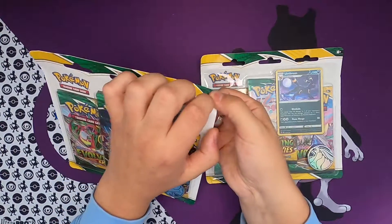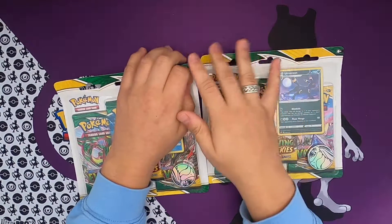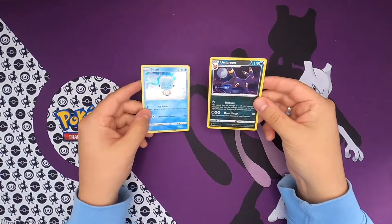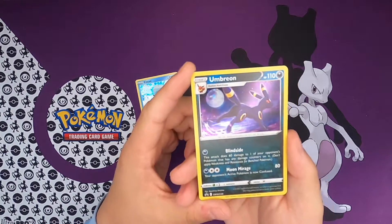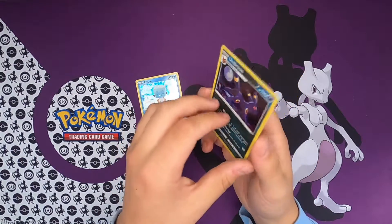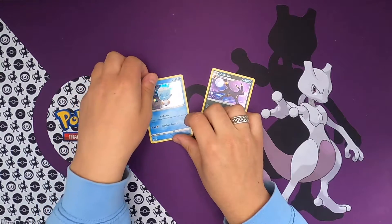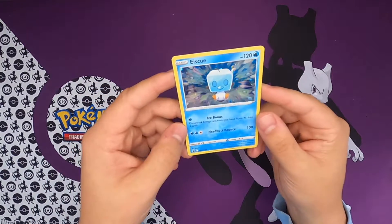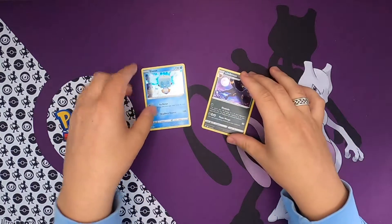I'm gonna start off with the ice cube pack. I got the two promo cards out, and the Umbreon is absolutely amazing - look at that card, the shine on this one is so cool, he's running at the beach. Then we got the Suicune little baby right here - Hip Butt Bounce, 100 damage. That's pretty insane, and also very cute artwork.